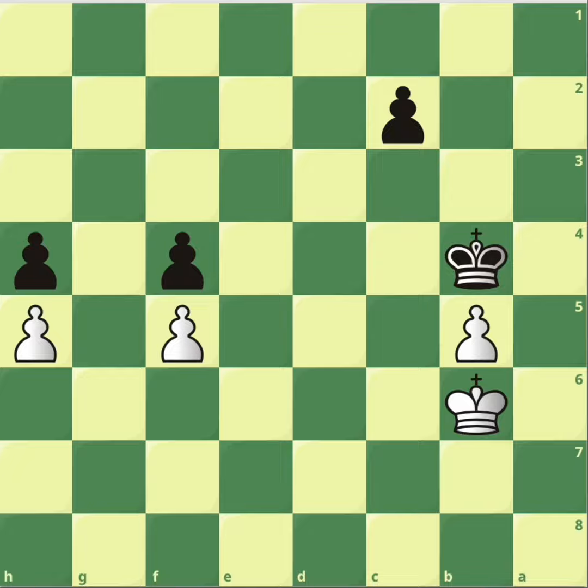I was playing white in this position and realized I was lost. However, my opponent didn't see how to win. There's a move that wins the game for black and one that draws it. My opponent played the bad one — pawn to f5.